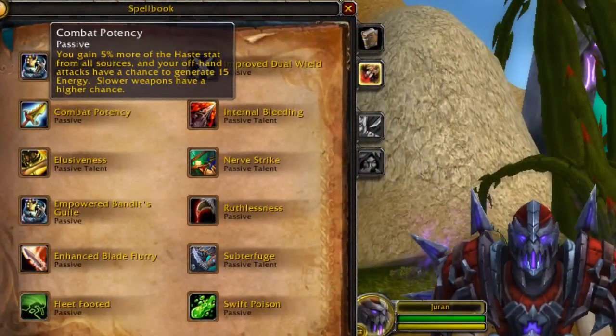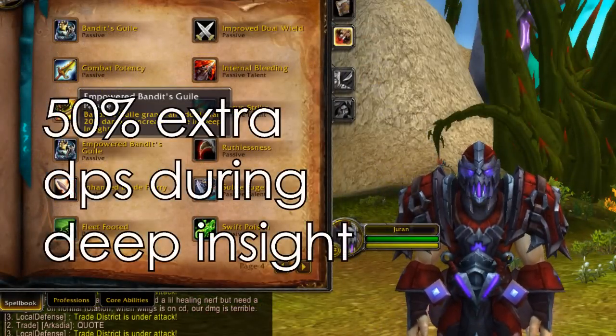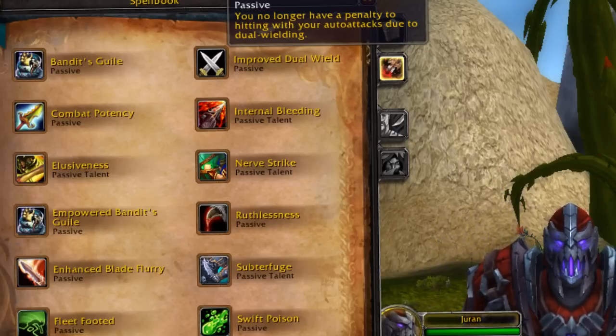Looking at our passives, enhanced and empowered abilities tell us where the combat rogue playstyle should be. Combat potency gives 5% more haste from gear, but doesn't direct us strongly in one direction. Empowered bandits guile makes our deep insight 20% stronger, meaning we deal 50% extra damage at deep insight — that's crucial. With improved dual wield, we cannot miss with auto attacks. This tells me that as a combat rogue, you should maximize melee uptime on your target — whether it's a healer, caster, or melee — in order to deal maximum damage.